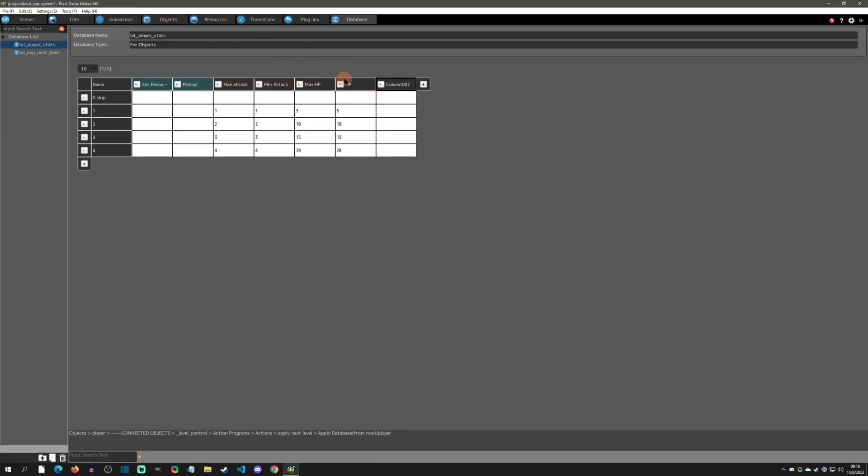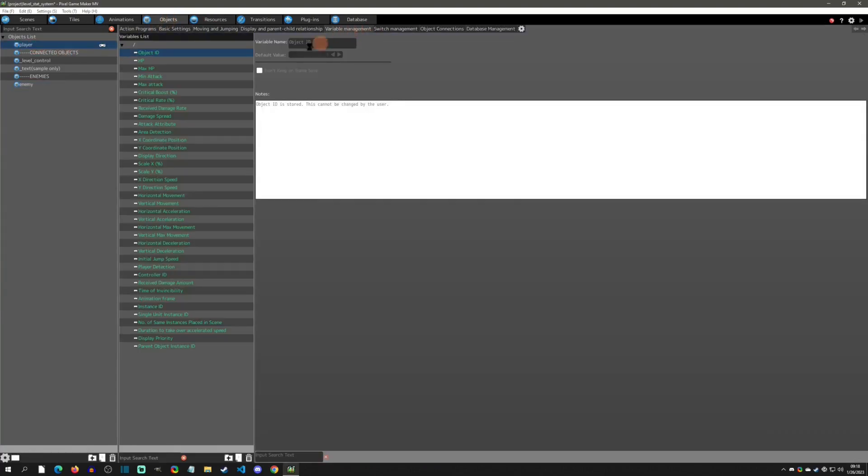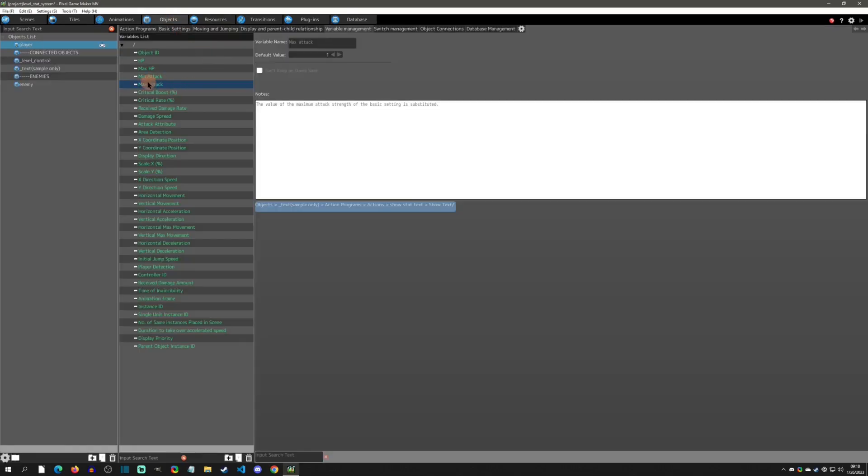These columns are actual variables that are in the object's variables. If I go to Object > Player > Variables, you can see that I have HP, max HP, min attack, and max attack — that's why I was naming them this way. One thing to note: max attack has a lowercase 'a' and min attack has an uppercase 'A' — that is how the spelling is on these variables. Make sure you get the correct spelling of the name as well, including parentheses and the percentage sign if you're using those.